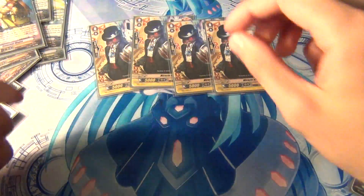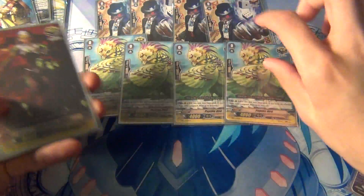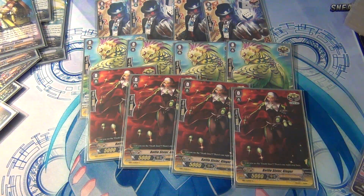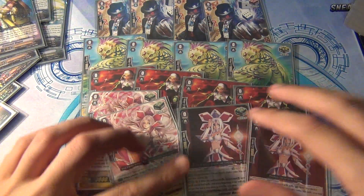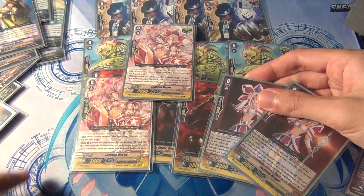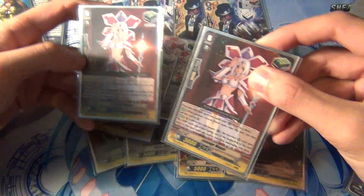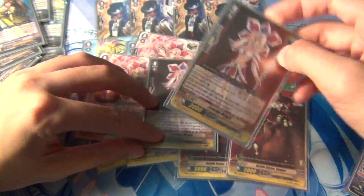For grade zeros, for the trigger lineup: four Miracle Kid for the draw, four Psychic Bird — that's the best critical trigger they have — four Battle Sister Ginger, and last but not least four Los Angi Magus. Each one is different: this one is from EB-5, this one's from the trial deck — that's the rare one — then we have BT-1's rare, and EB-7's Mystical Magus reprint.